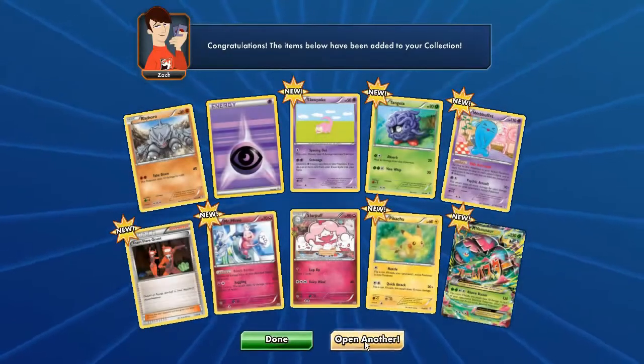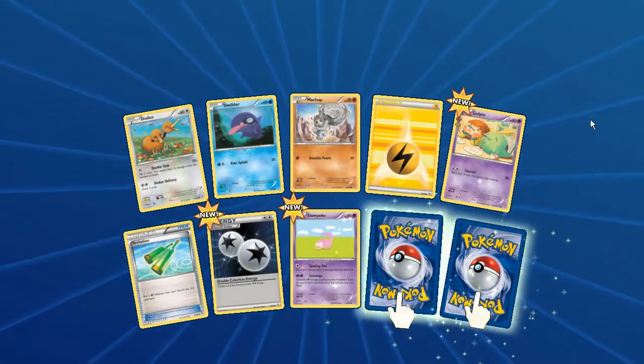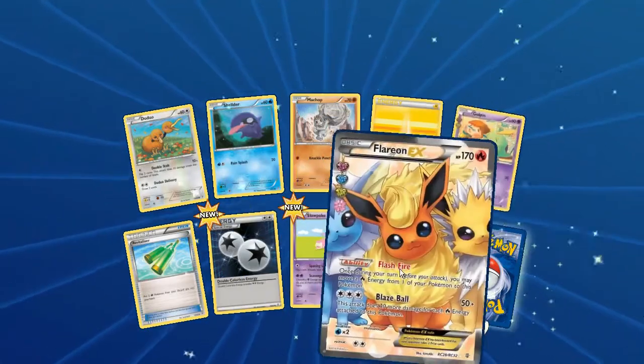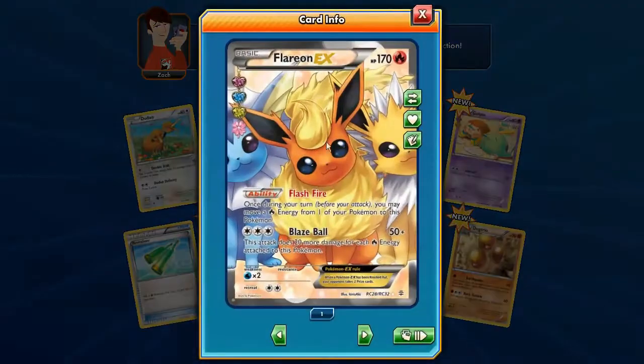I believe these are the first Generations packs I've redeemed online, so that's why I'm seeing so many new cards. Drowzee, Shellder, Machop, Hawlucha, Revitalizer, Special Energy, Slowpoke - all reversed Slowpoke - Uxie, Flare 1X, and Dugtrio. I believe Dugtrio is one of the nicest cards in the set - it looks that way.